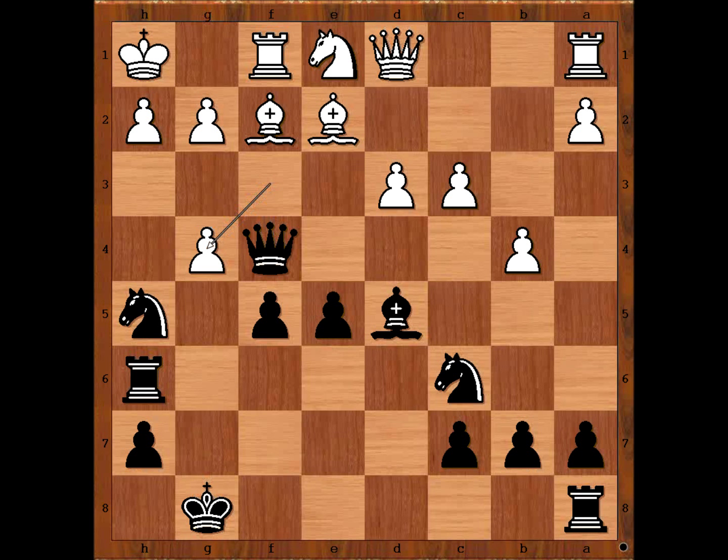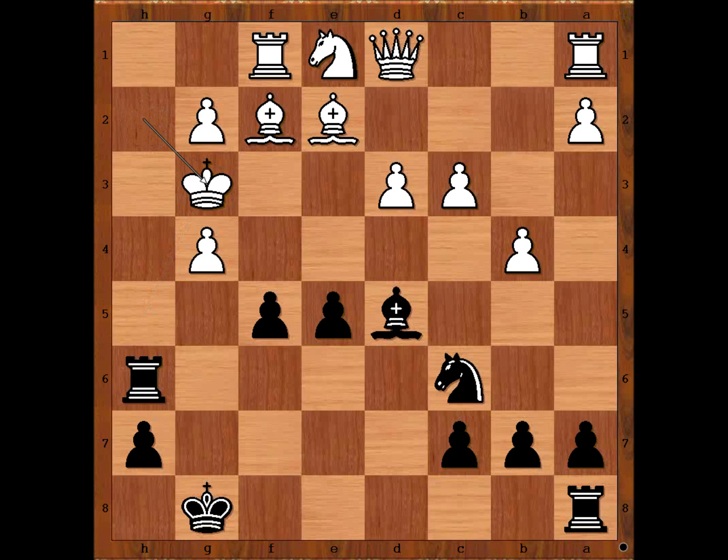What did you find? Nezhmetdinov sacrificed the queen — this is a check, the only move. Nezhmetdinov then sacrificed the knight, a discovered check. King takes knight. If king goes to g1, rook to h1 is checkmate. So we have king takes knight, and there is checkmate in 1. Checkmate.